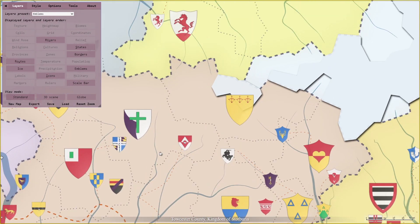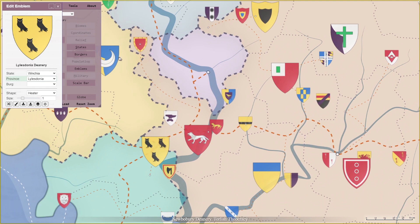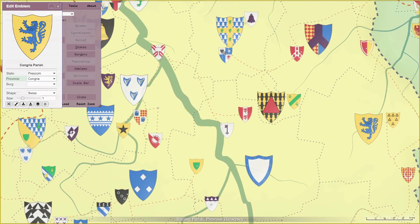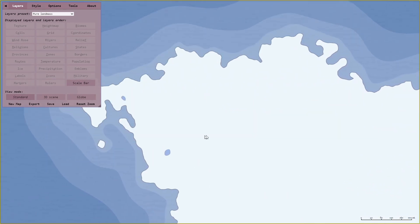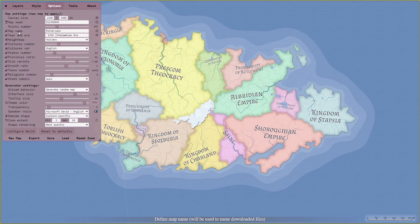The penultimate Layer Preset is the Emblem Map. This layer preset shows the emblem of every single province in your world, allowing you the option to immerse your players more. Your players find a note with someone's emblem on it, they quickly rush over to the map and try to match what they found with one that's on it. Turns out it's the Count Next Door's emblem. What is his emblem doing with bandits in the Duke's province? Boom. Instant player engagement. The final preset is just the pure landmass, allowing you to draw your own borders and kingdoms on the landmass of the shape that you like.